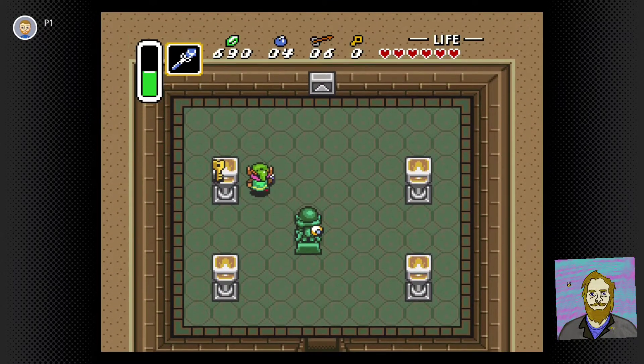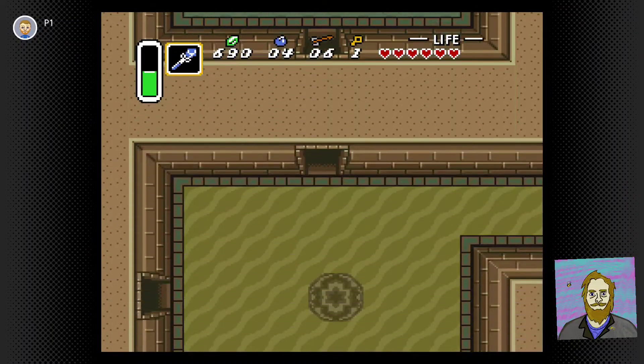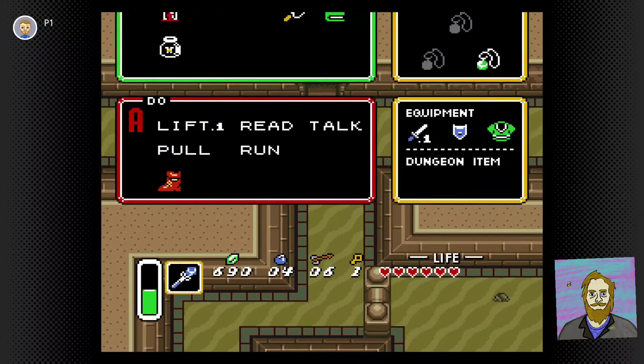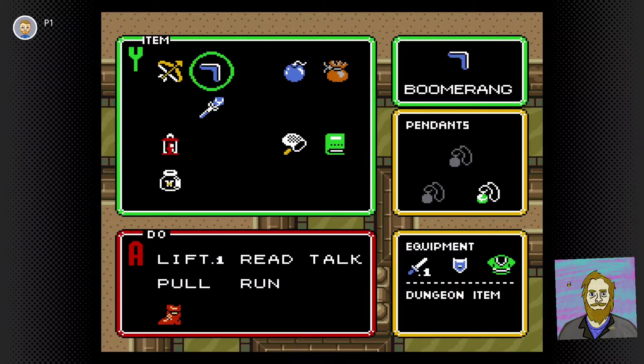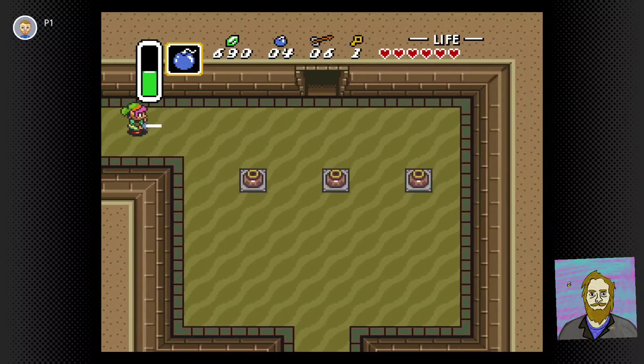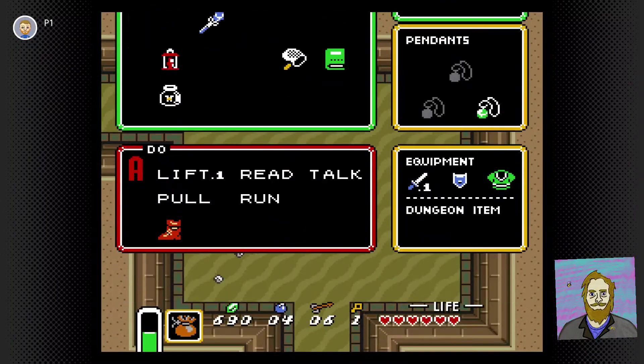We need the big key, but first we need a small key, which you can just bash. You know, I always had fun how you bash the book off the shelf in the library — you can bash that key off that lamp too. I think that happens once or twice more throughout the game. It would've been cool if there were more items on ledges to bash down, because it's just fun to bash into things.